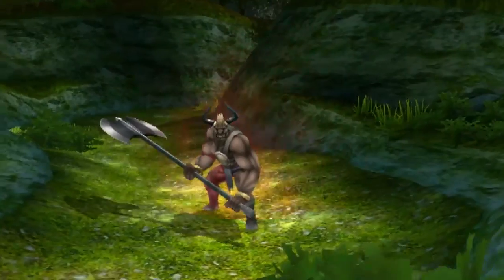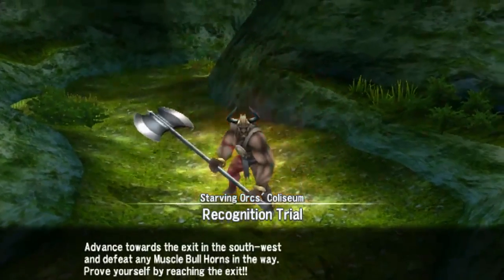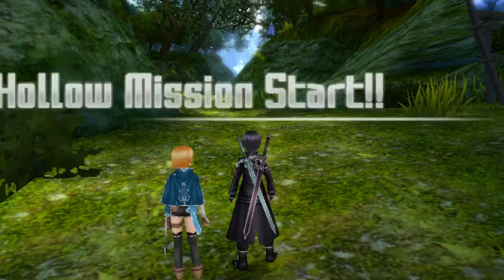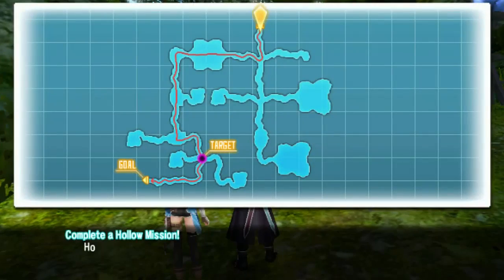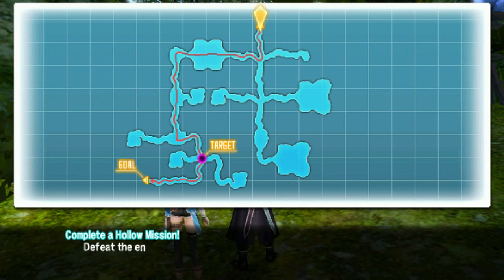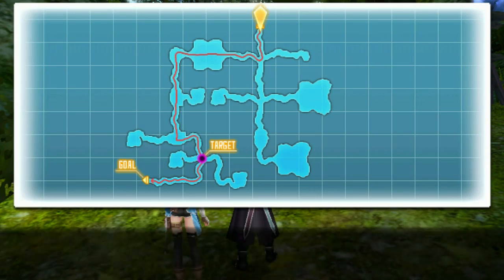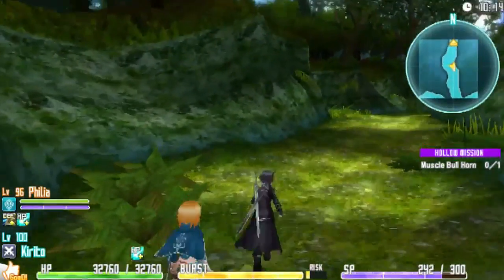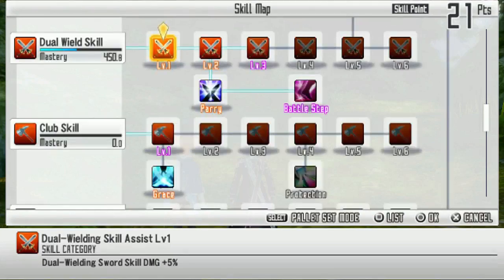Oh snap, that dude's red! He's activated a hollow mission - advance towards the exit in the southwest and defeat any Muscle Bullhorns in the way. Prove yourself. Hollow mission start! Hollow missions are events happening all over the map which become missions and get the player involved. Defeat the enemy and reach your target.